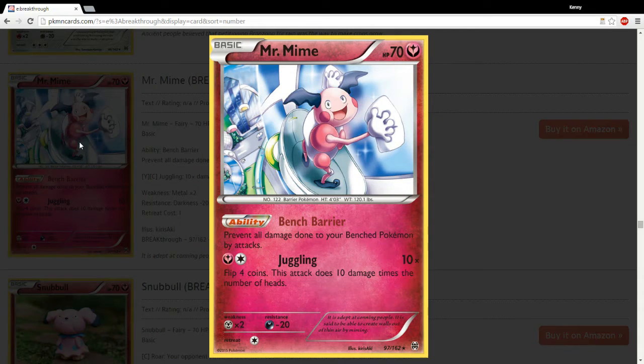Mr. Mime — this is the first in a series of pseudo-reprints. Mr. Mime has the same ability as the Psychic-type Mr. Mime from the Plasma block, and there's also a Garbodor coming out with the same ability but a different attack, still Psychic type. I think we'll see this card — there have been a lot of reprints lately, and they're now doing pseudo-reprints, which is at least somewhat better since it lets you change things up a little. The Fairy type could be better or worse than Psychic type at times. I don't see a reason why Mr. Mime wouldn't be playable as long as there are effects that hit the bench — the other Mr. Mime was very playable at the right time. I'm definitely going to get one or two of these for Standard.